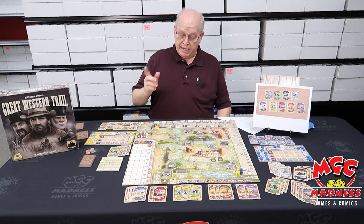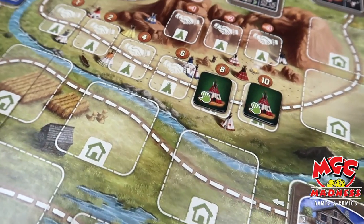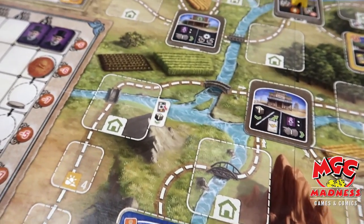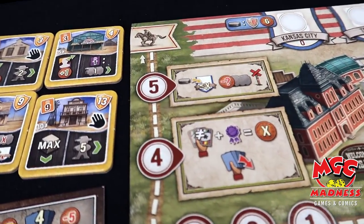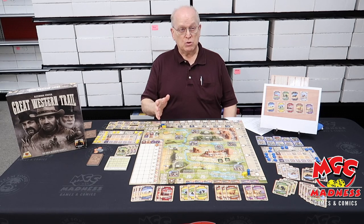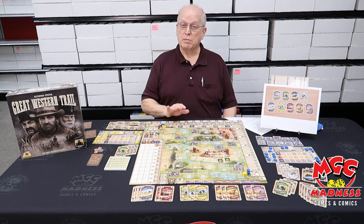It's a game about deck building, about moving herds of cows from Fort Worth to Kansas City. It's from originally Stronghold Games, though the rights have since been passed to Plan B. The designer Alexander Pfister is a classic designer with a lot of other great games out — Isle of Skye, Maracaibo, Oh My Goods. It's a two to four player game, gonna take at least two hours, maybe three, and it's a fairly complex game with a lot of moving parts. It'll take a good 20 to 30 minutes to explain the full rules, but we'll give you a summary quickly here.